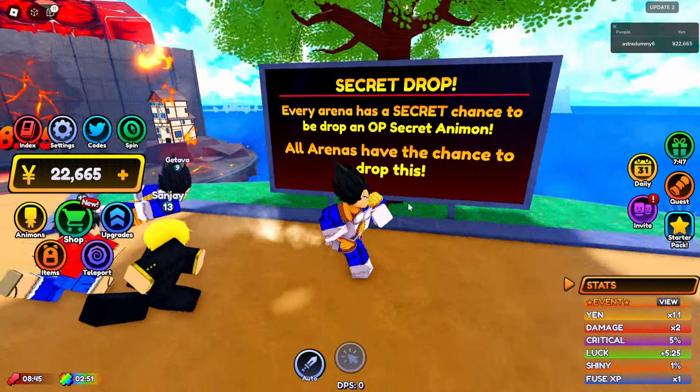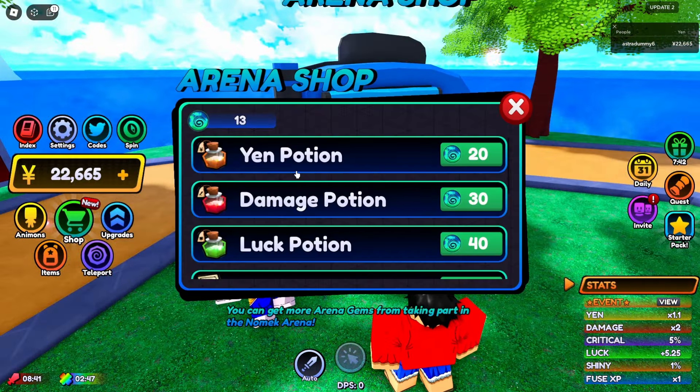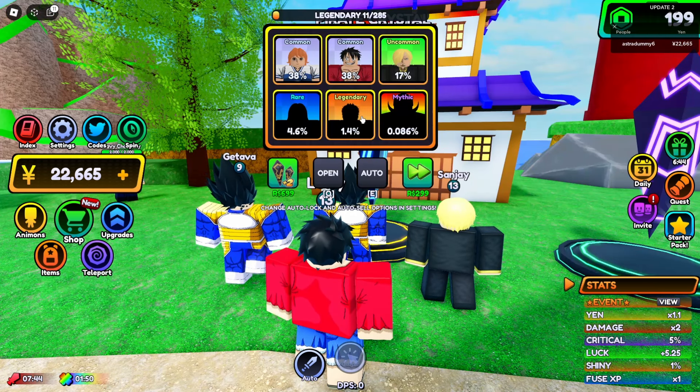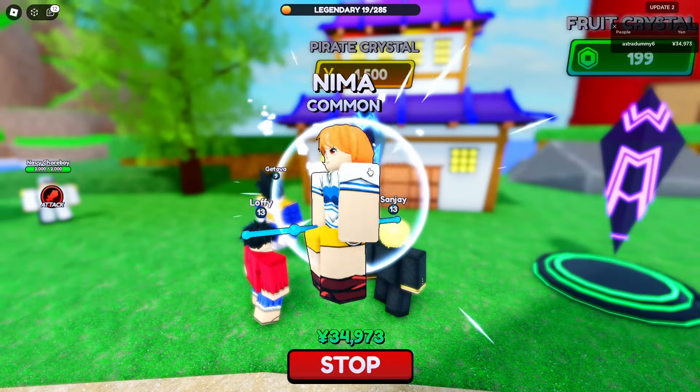Alright, so we have to defeat them. So guys, we are getting some sort of items but I have no clue what these items are. So let's see if we can buy something with the drop items that we had gotten. So let's talk to this guy. So we can buy some potions with like 20 of these items.